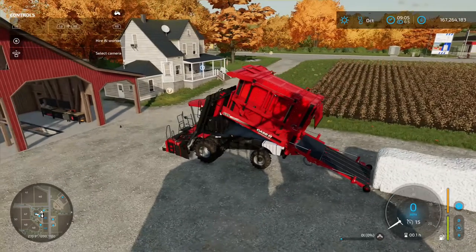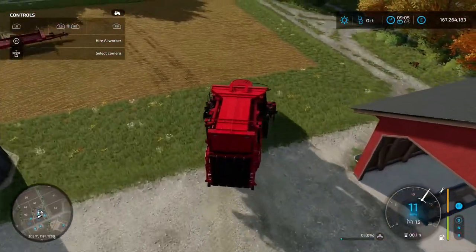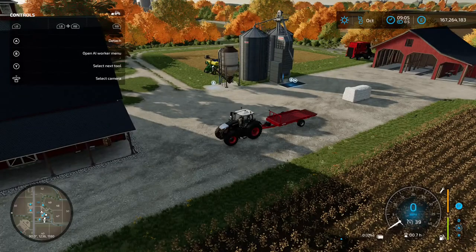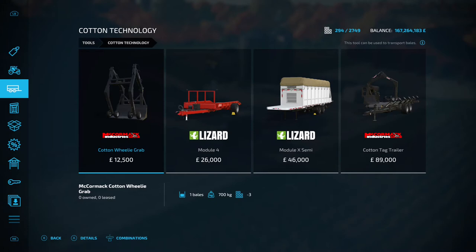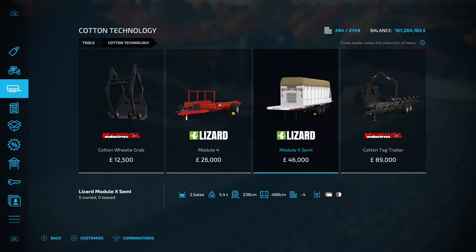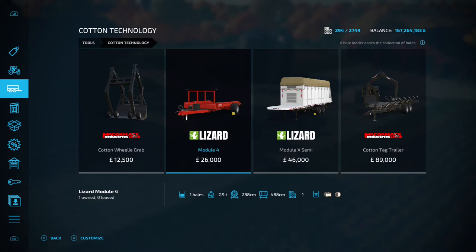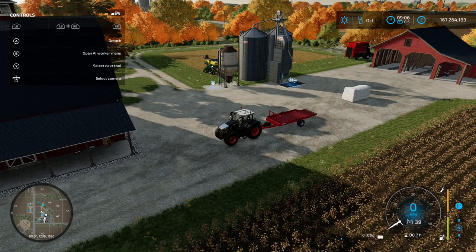Now you'll want some bale transporting equipment. Go into the shop, down to tools, then into cotton technology. If you're using the John Deere cotton harvester, which produces round bales, you'll want the Cotton Wheelie Grab and the Cotton Tag Trailer to transport them to a sale point. If you're using the Case like we are, you can use the Module 4 or the Module X Semi. The Module 4 handles one square cotton bale or round bales, while the Module X Semi takes two bales.